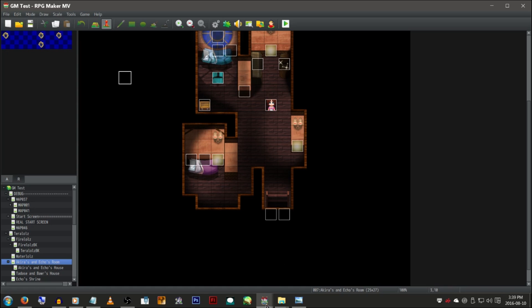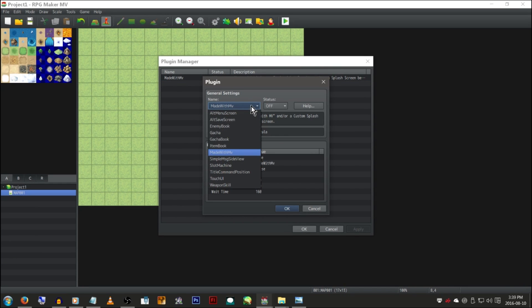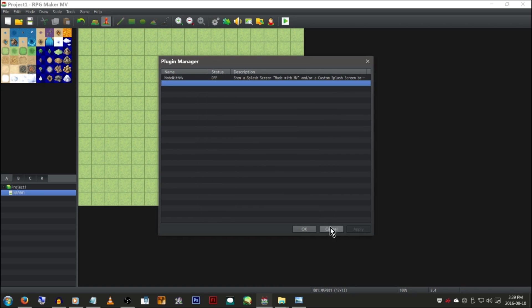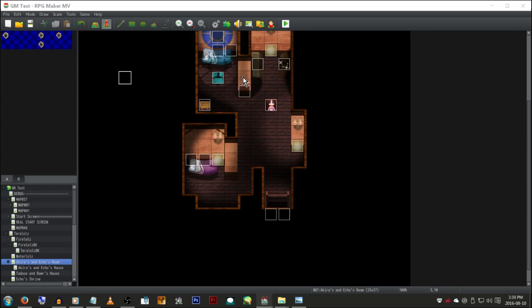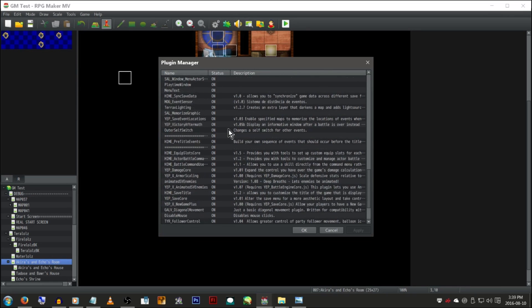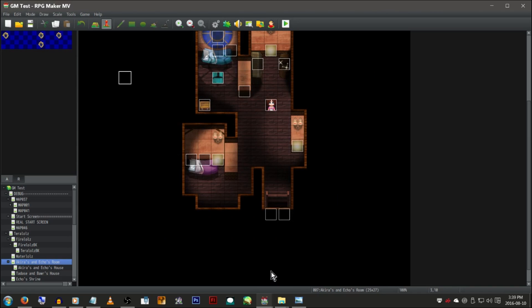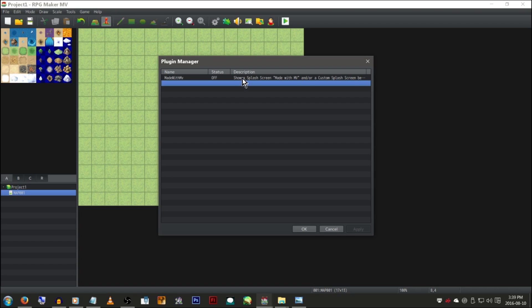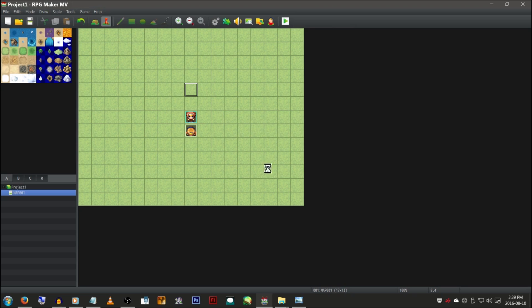The one last thing I wanted to talk about is the splash screen plugin they added. I don't think they added any other ones in this update — they added a couple in the last update. I didn't do a video on that one because I didn't see much that they actually changed. Also, I totally wish they added a search thing in the plugins panel, because when you have like a million plugins it'd be nice to just be able to search for the one you're looking for. Anyway — splash screen, made with MV. That's what you want to say: my game is made in MV and it's awesome. It'll give you a nice little splash screen when you start up the game.